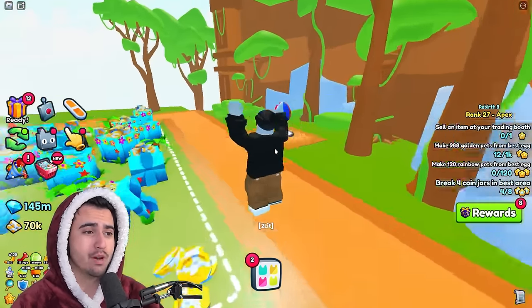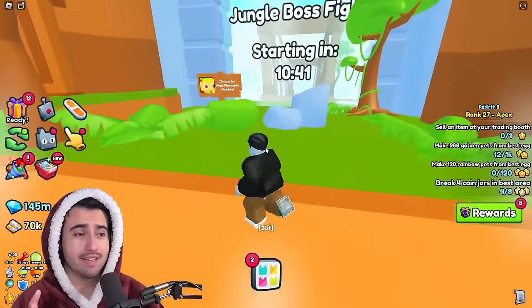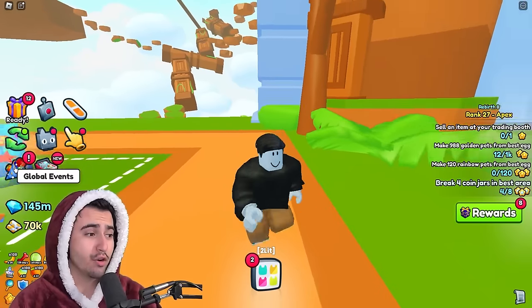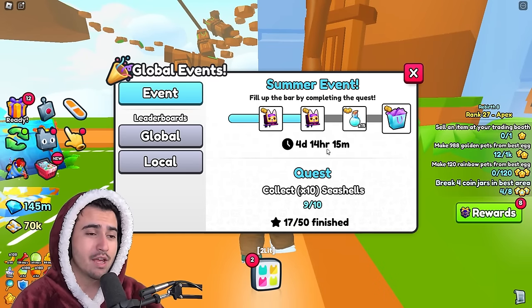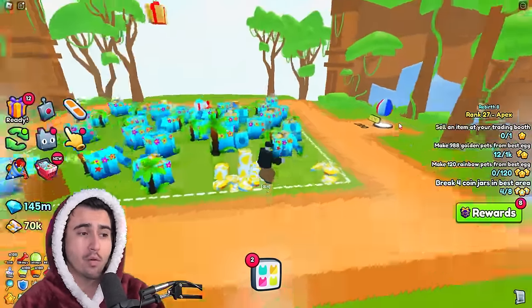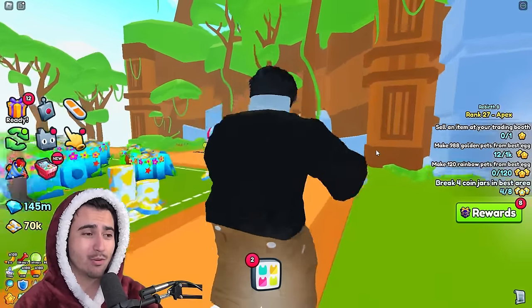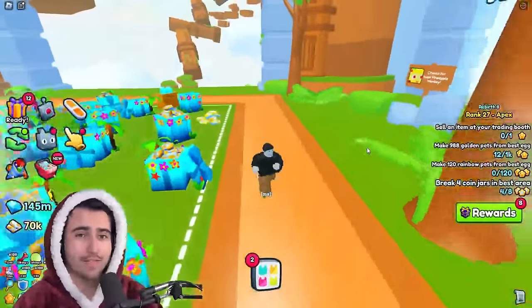Just a little overview on why this boss is actually so good. The first way is that it's pretty much the best place to get seashells, especially if you do the method I'm about to show you. The second way actually feeds into this because the current global event has you collecting these seashells. The more seashells you collect, the more global event gift bags you can get, and you can use those to either open or just sell them for 2 million each — and you get multiple of these throughout the event. So that is why seashells are so important in this update.